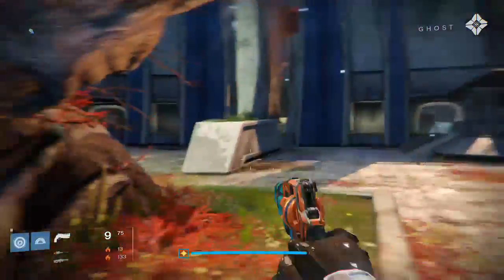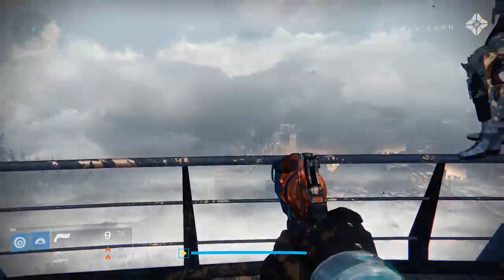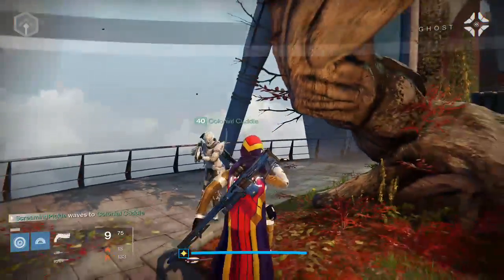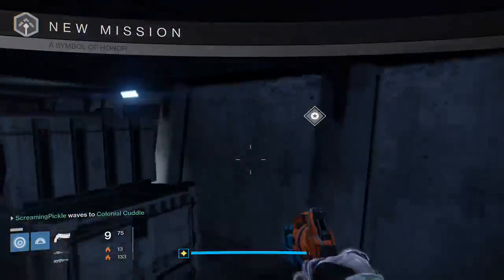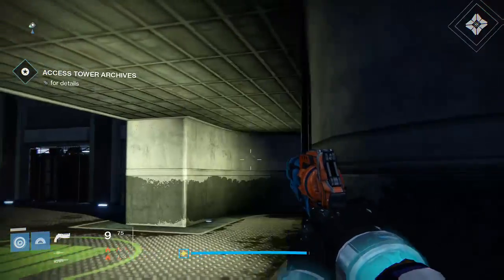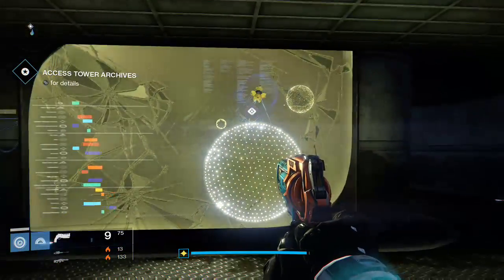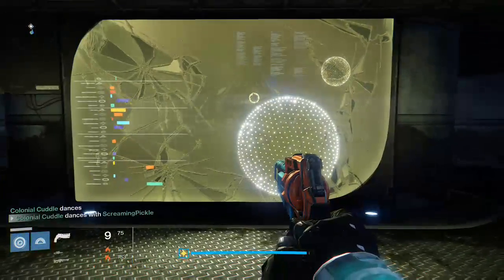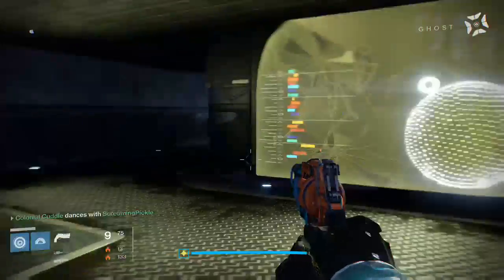Any idea where we should start? I vote we start over this ledge. You are colorful — you look like the gay pride flag. Holy shit. Well, that's because I'm rocking all the Future War Cult colors, so they're super bright and colorful. Yeah, but it took me aback for a minute — if you look at me, I'm just white. I don't even have a cape.